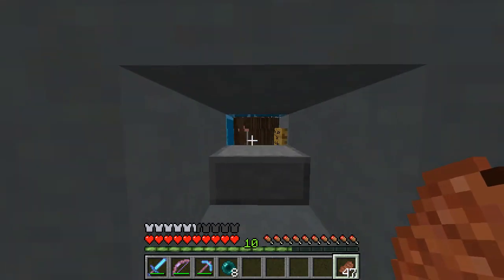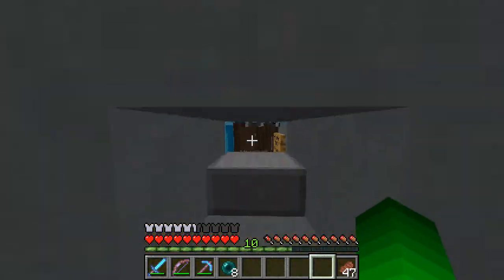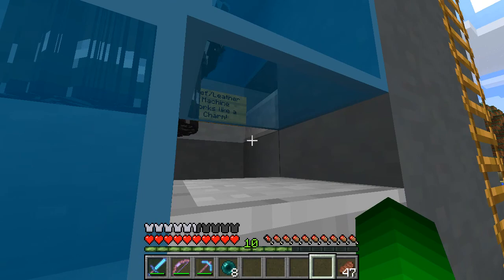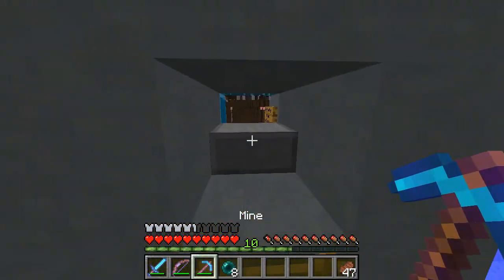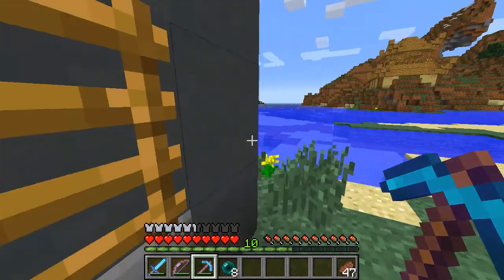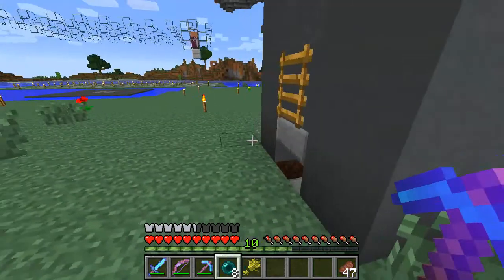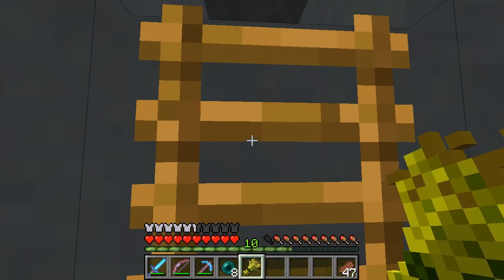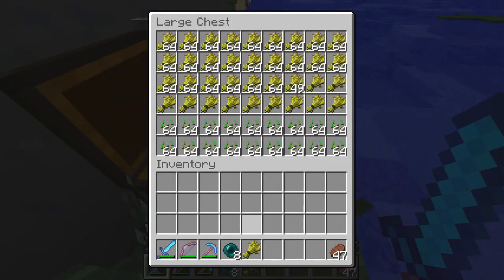I put this here ages ago to use wheat to lure cows over, but they didn't seem to see me through the half slab. I got rid of that, and now if I grab some wheat — oh yeah, they all see me now! Brilliant, so I can use that from now on. I might as well go in there and kill off another 30.